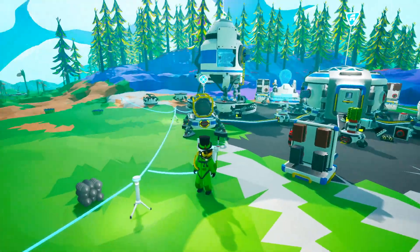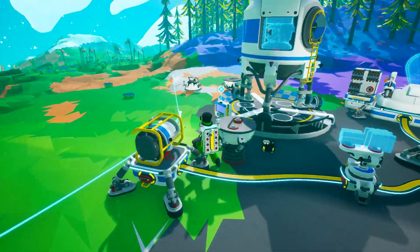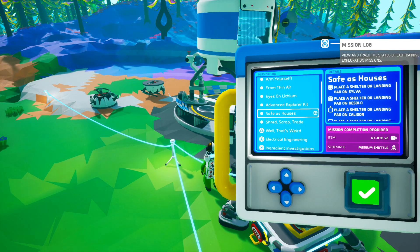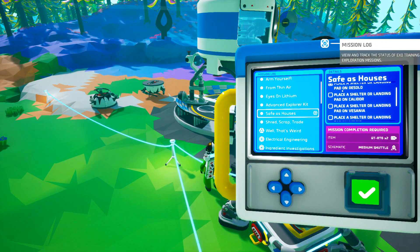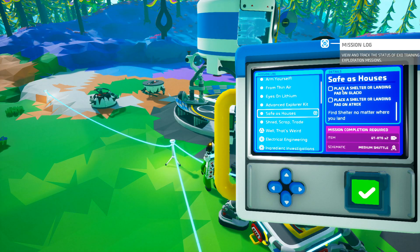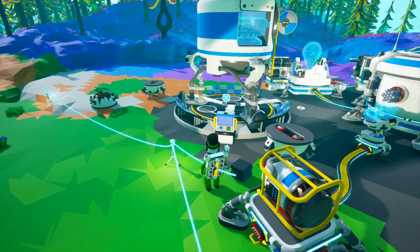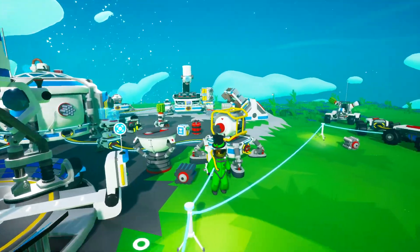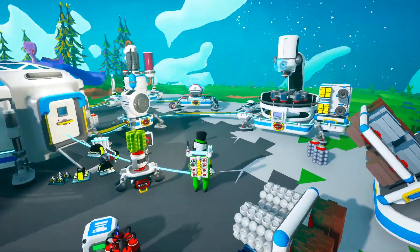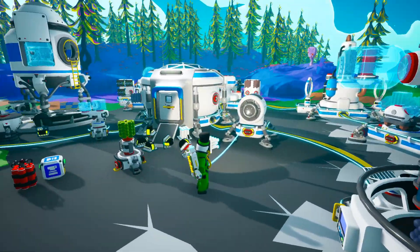So I'm taking this with me on that small shuttle. Now I have this mission right here — 'Safe as Houses.' If I place a shelter on every planet, it's going to give me two QTRTGs, which is great. But it's also going to give me the schematic for a medium shuttle. So if I take this piece of garbage with me to every planet, basically wasting my time because I won't be able to pillage the planet for materials, then it's going to give me the schematic for a medium shuttle.